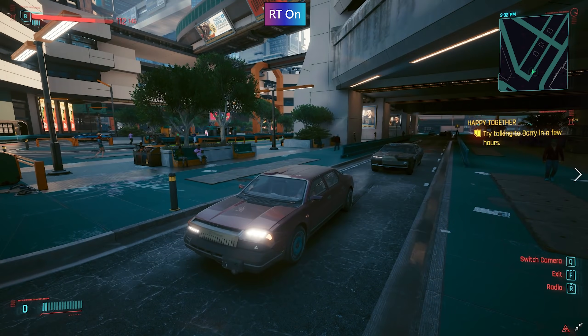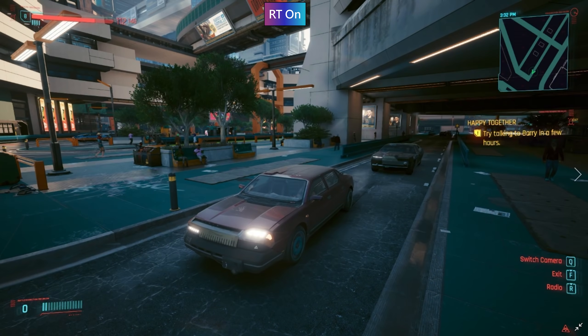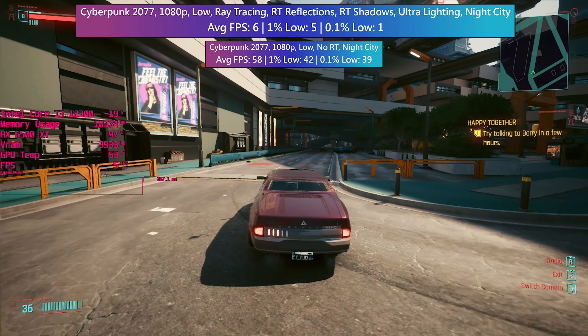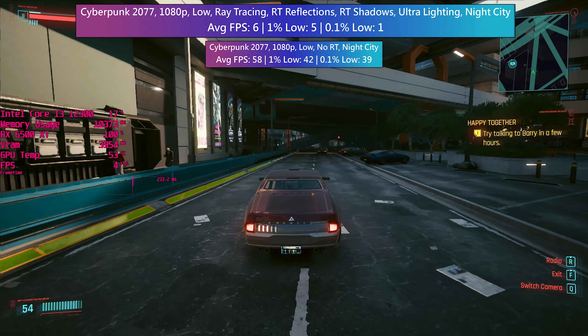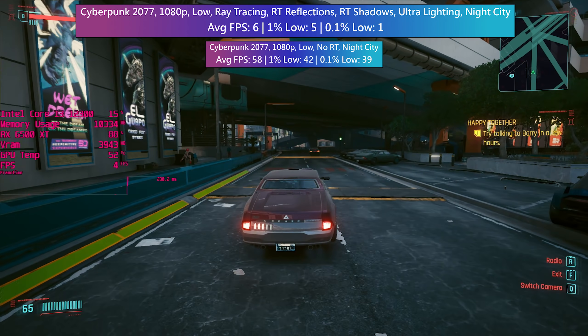I really like Cyberpunk's utilisation of ray tracing, and with all the options enabled including the ultra lighting effects, the visual changes are easy to spot. I particularly like the way that the neon covered buildings reflect in the panels of the cars. As you might expect, this absolutely tanks the performance with the 4GB 6500 XT. Sometimes this game hits just one frame per second, but it never freezes completely, which I suppose is a positive.